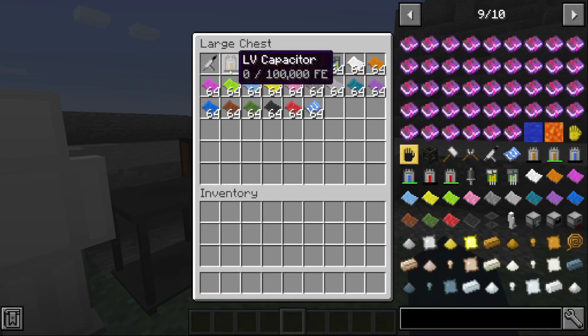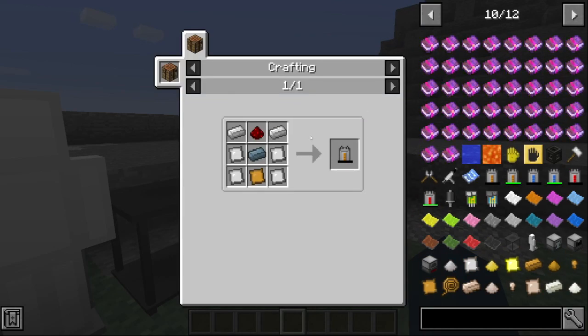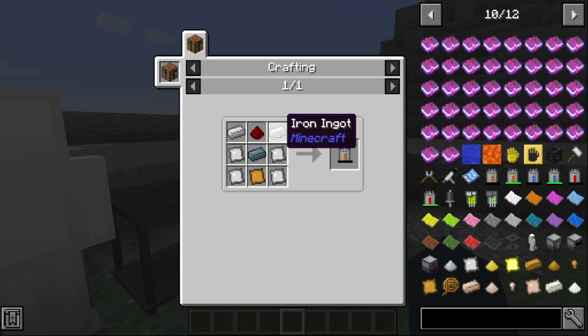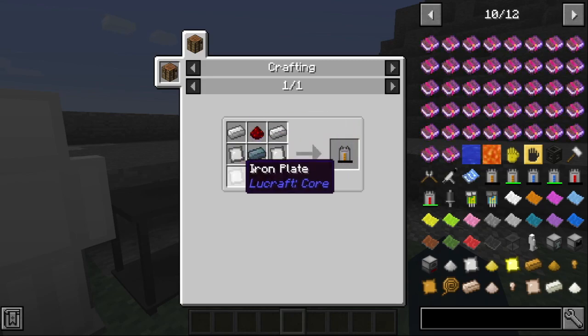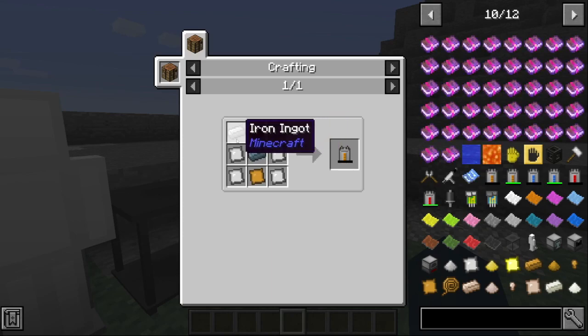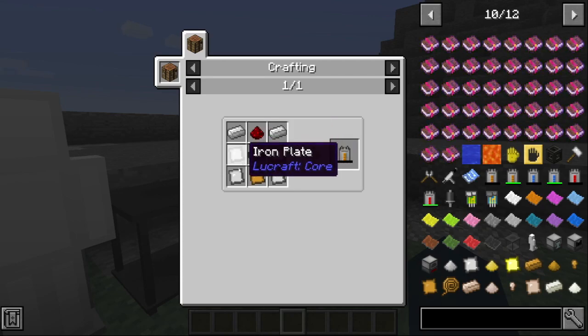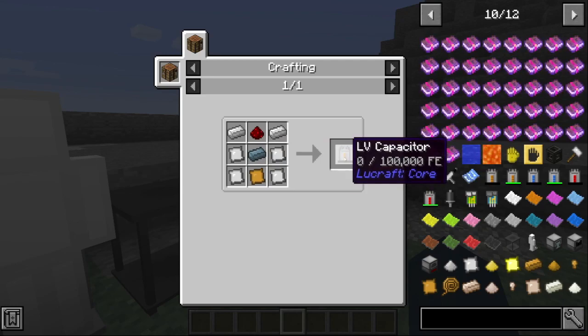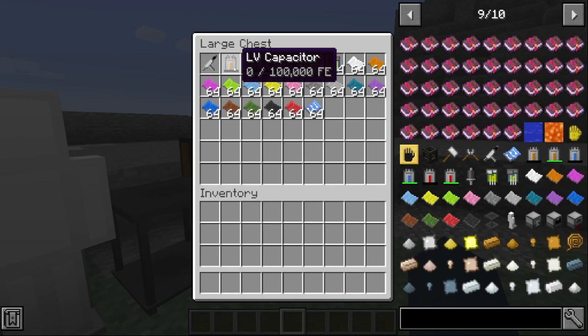Then we have these, which are basically batteries. This is the tier one battery called the LV capacitor. To craft it, you need iron ingots, redstone, a lead ingot, iron plates, and a copper plate — specifically: four iron plates, one lead ingot, two iron ingots, one redstone, and one copper plate. These are basically batteries that accept every type of energy; they can work with other mods and you can power all your stuff.